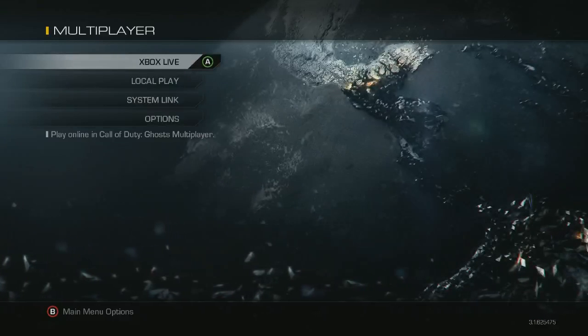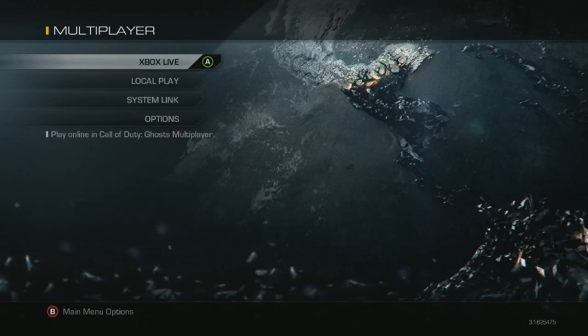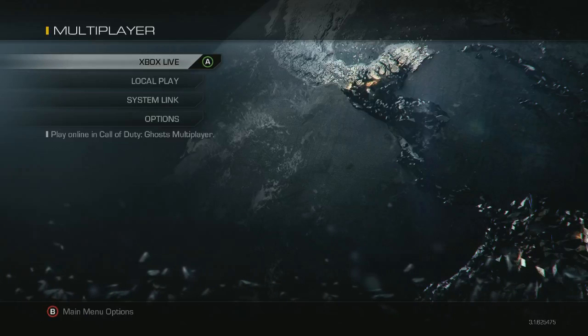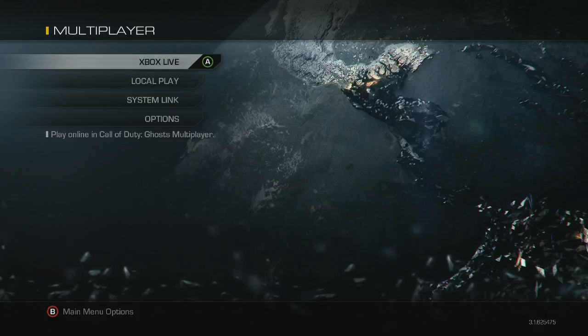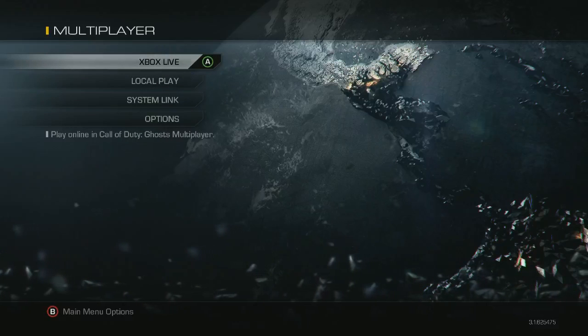First off, let's take a look at the menus, starting from the main menu. Comparing it to Black Ops 2, it's not as clean. In Black Ops 2 you had all your friends online and could see what they were doing right there — the globe right in front of you. Here it's just kind of barren; you only have four things to choose from and everything to the right is just open, like a blank earth.